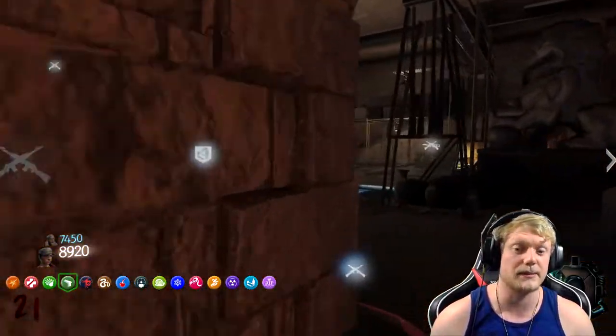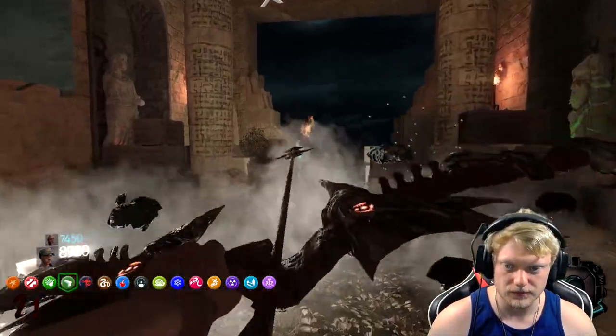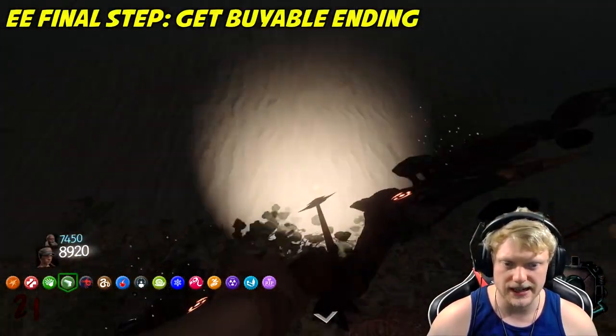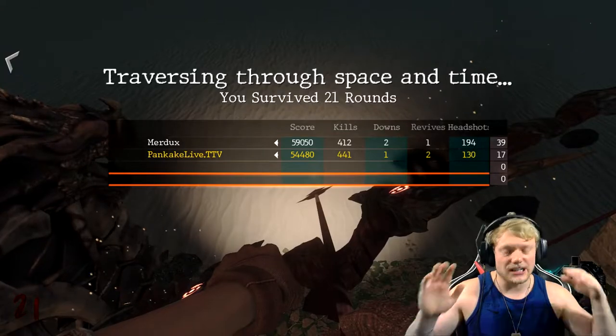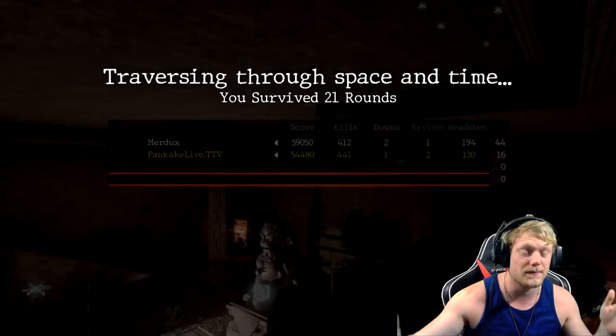The bible ending is back in spawn — we'll show you where that is. We don't know how much it costs. The bible is apparently over here down the stairs, and it is only 5,000 points. That's pretty nice. Guys, that is the whole Easter egg — hopefully that helps.